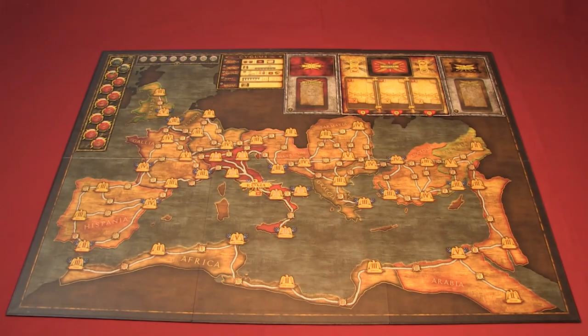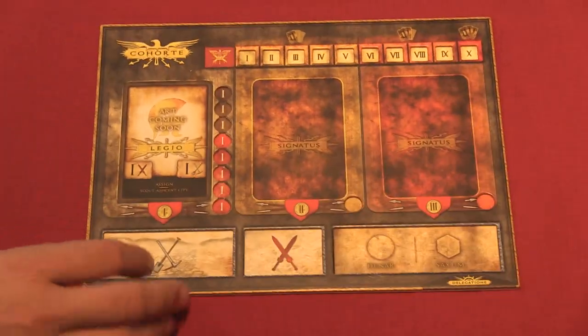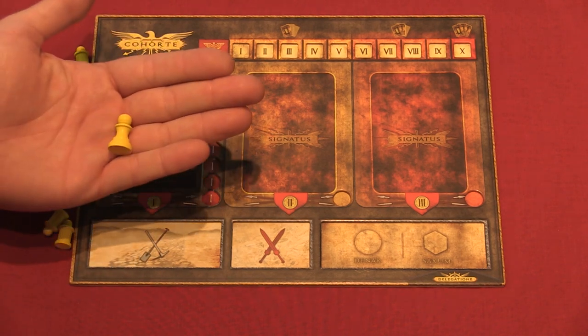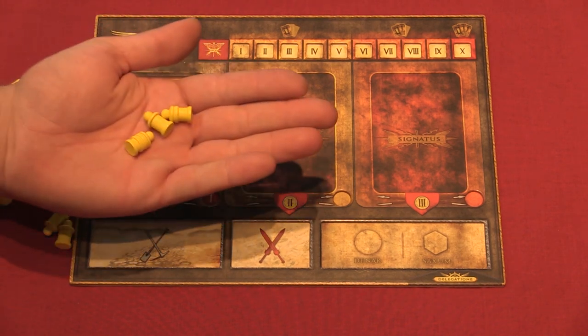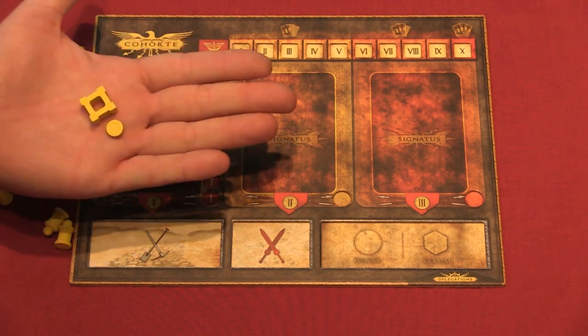Let's start with the setup. Place the massive board in the middle of the table and place the round tracker on round one. Hand out a cohort board to each player — they choose a color and get all game pieces of that color. The game pieces are player pawns, legio and officer pawns, influence cube, city forts, and road milestones.